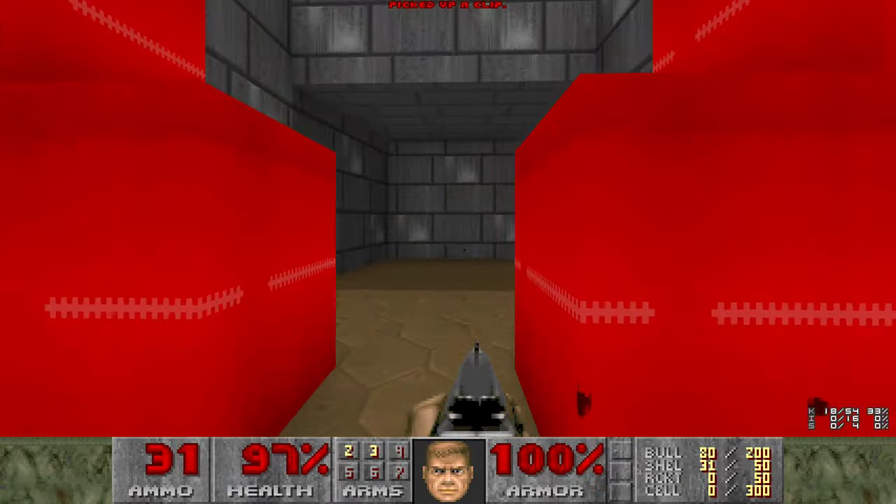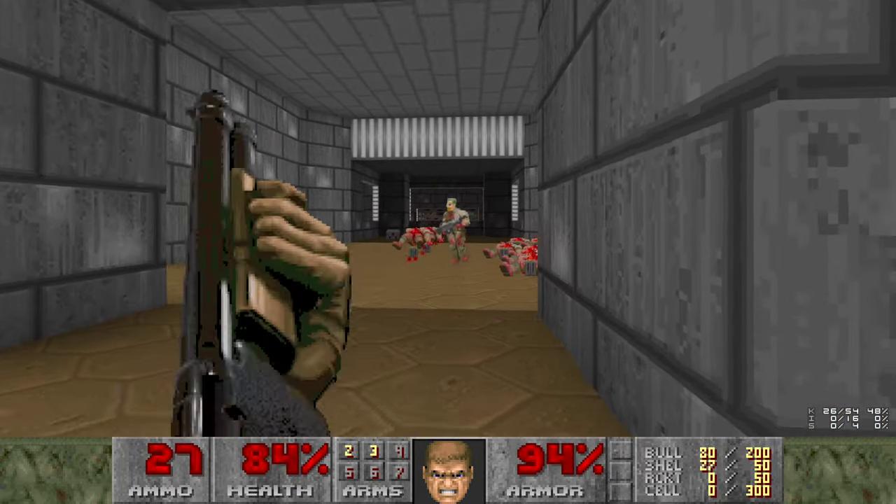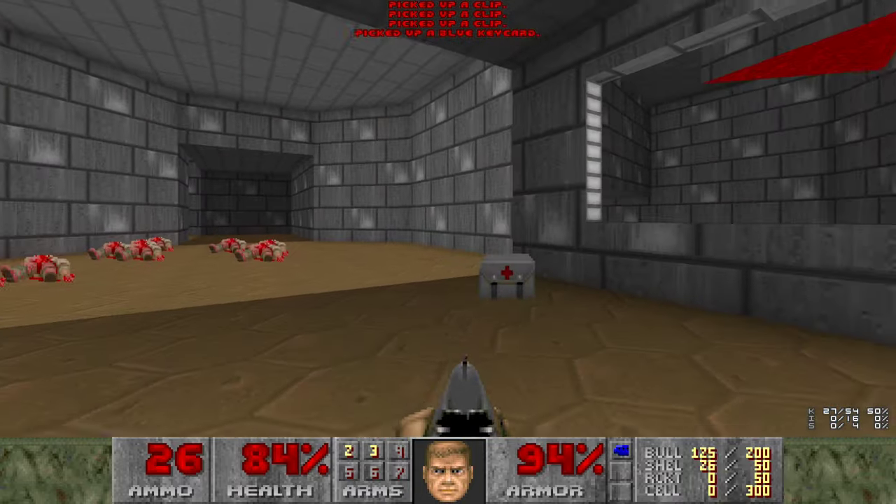Alright, let's get rid of these guys. Be careful - that area under the cross is a hurt floor. That's how I got damage there. Let's collect some bullets and get the blue key.